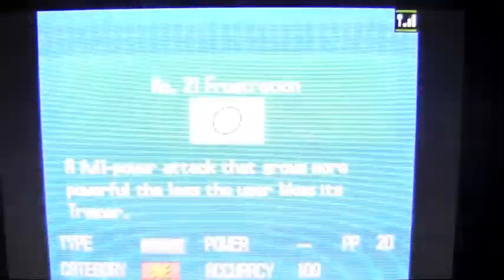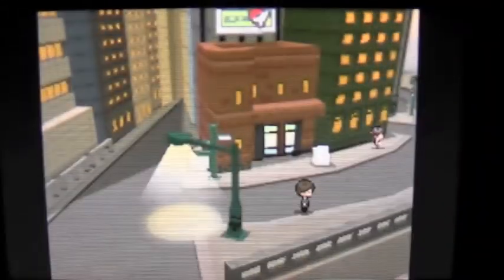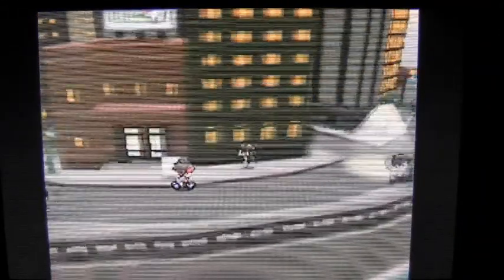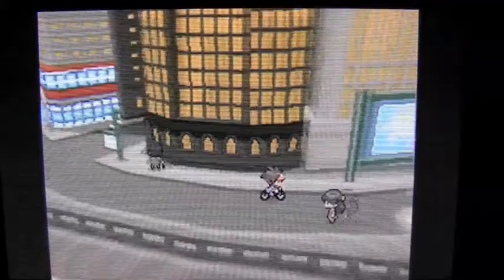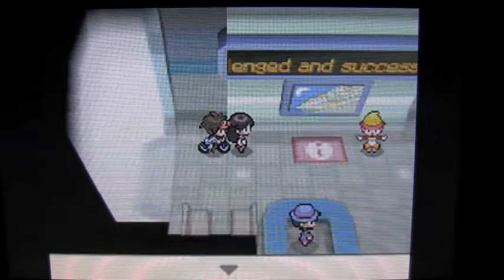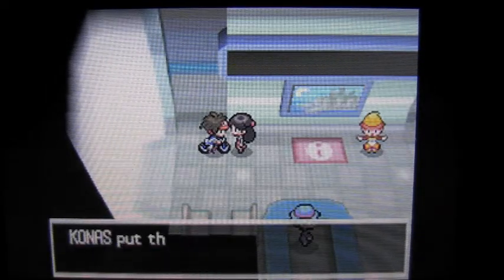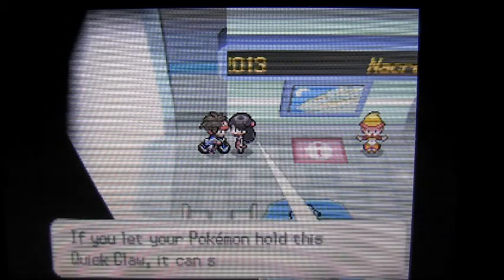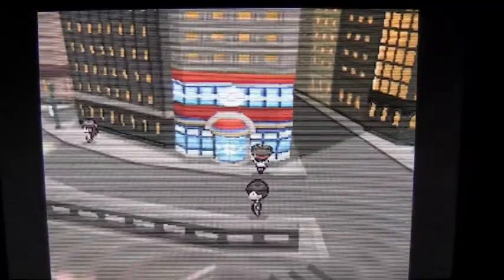I'm coming out of that third Gym Leader battle and I'm going to hop on my bicycle. Before we do this, we're going to jam over to the east side of town — it's to the right of the Poke Center through that tunnel. I want to pick up a Quick Claw because this girl right over here is going to give you one, and I'm going to need that later. Quick Claw is a cool item — it lets you strike first sometimes when you're holding it. So if you have a Pokemon who's a little bit slower but you like to use them, Quick Claw will let them move first. It's in Castelia City right there.